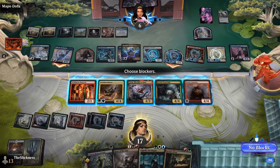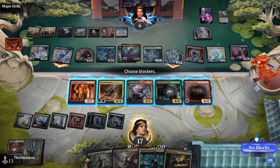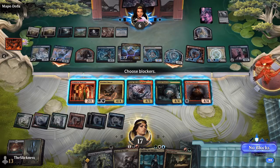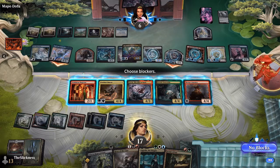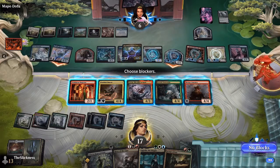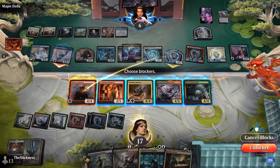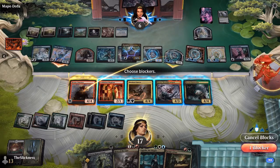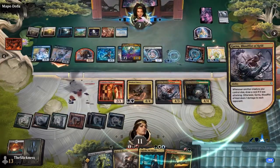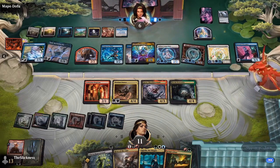He's going to send with his 6/6 flyer — the 4/4 means his 1/1 flyers are done attacking for now, but the 6/6 can safely get in, along with the little dog token. I don't foresee anything being blocked, so unless he has another way to get back the Outrider — he has an Urborg Repossession. He could draw an untapped land to kick it and still cast the Outrider.